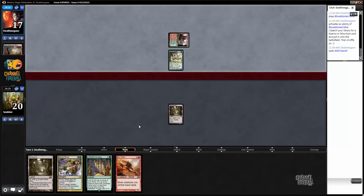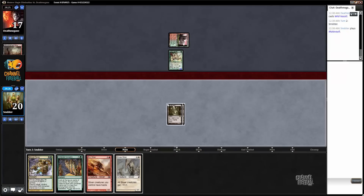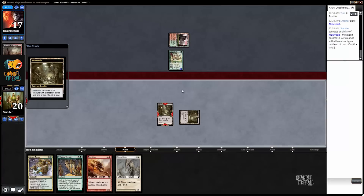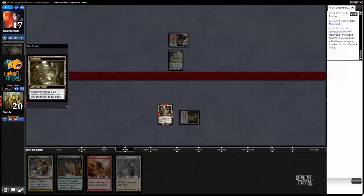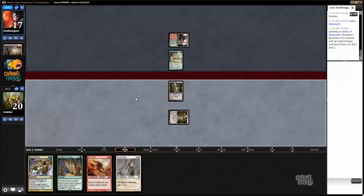Looks like we're playing against a zoo variant again. I like how we ended up sideboarding against zoo. I'm mentally assigning us a game loss here. I'm going to go ahead and attack with Mutavault — I don't think he'll block. But whatever, if he does, we still have to rip lands that produce colored mana to even cast our spells, so I'm fine with a trade.